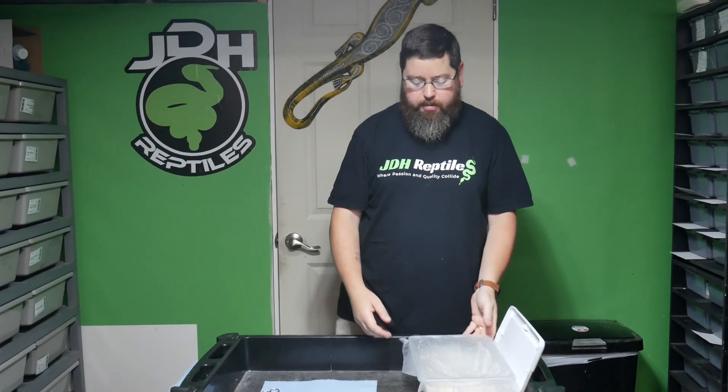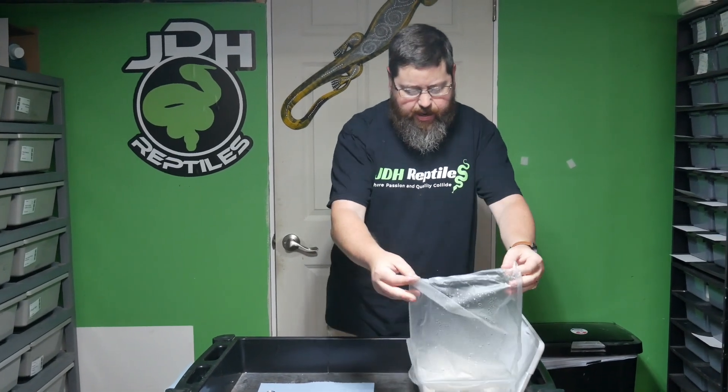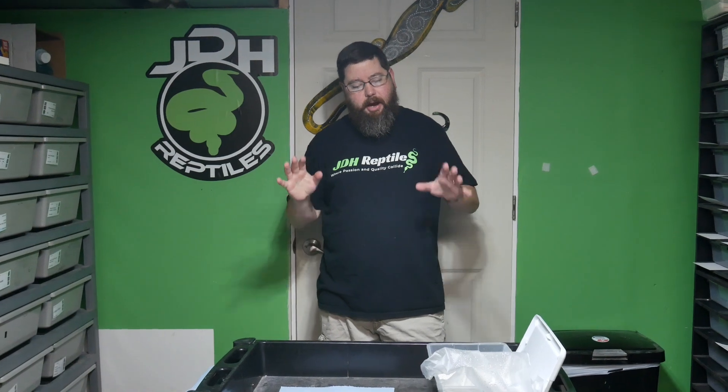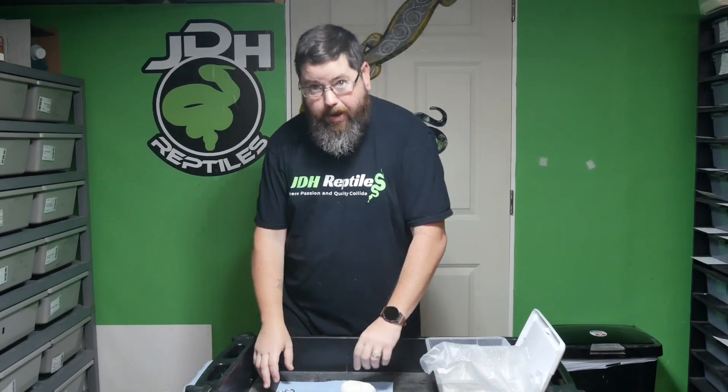A-Cutting Clutch 12. Everything will be available when the time comes. The pairing here was a Mystic Leopard Clown to a Mojave Yellowbelly Hypo. So everything will be 100% double het for Clown and Hypo.